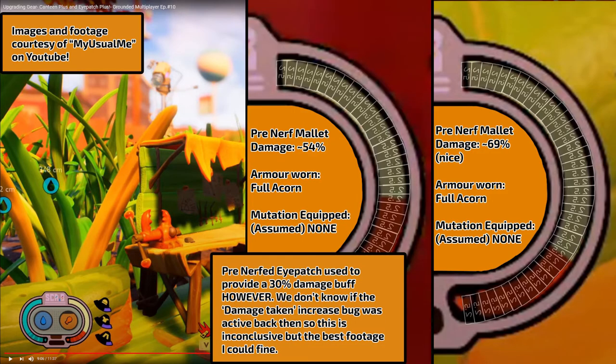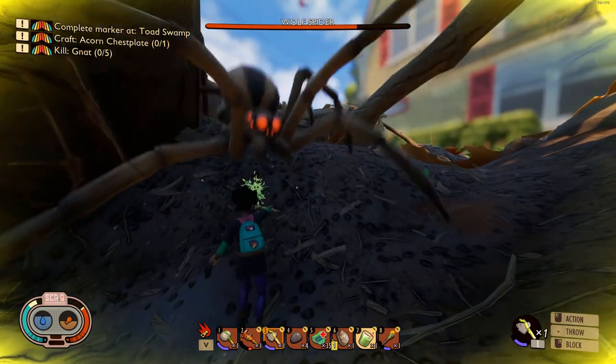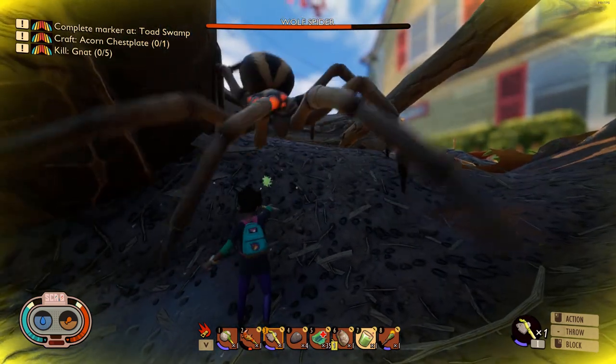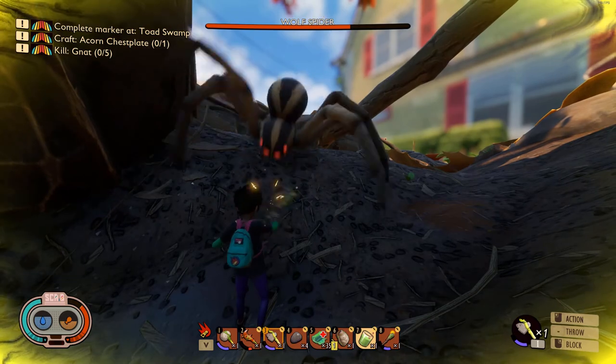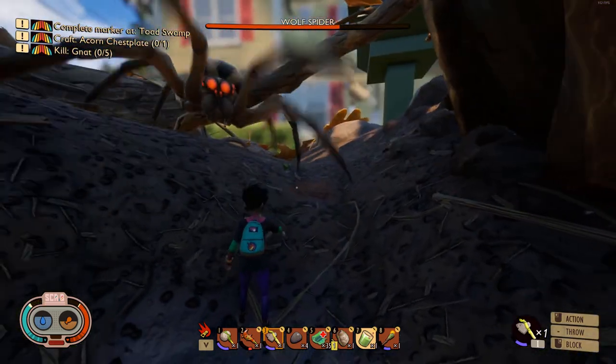If we assume the bug didn't exist back then, you're looking at a 28% damage boost from the old eyepatch. If it were up to me, I'd increase the damage taken from enemies to 50% and in exchange give 25% more damage, making it a true risk-reward choice with a higher payoff for players who have mastered combat. It would also act as an aspirational goal for players working their way up, because who doesn't want to melt the enemy's health bar quicker?